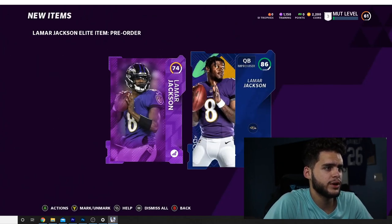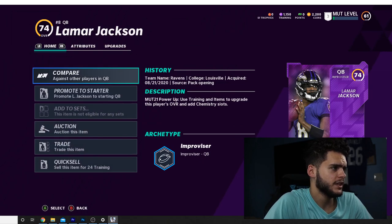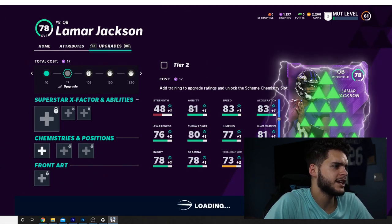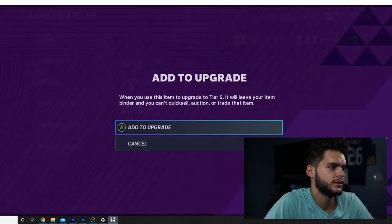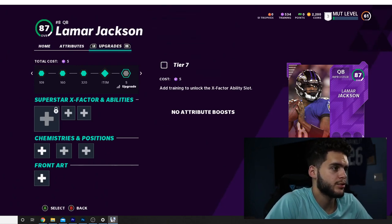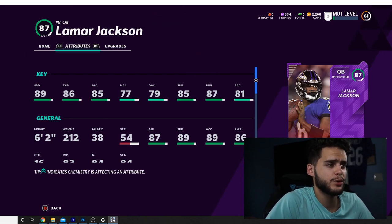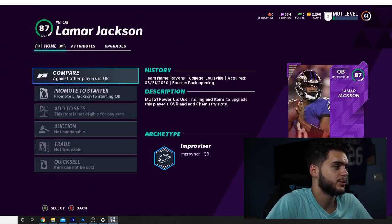Finally, our Lamar Jackson pre-order pack — and we can power him up all the way, which is really really cool. Let's power him up real quick. They actually give you enough training to go ahead and power him up right away — just about perfect. 87 overall Lamar Jackson, pretty fire. The attributes: 89 speed, 86 throw power, 85 short accuracy, 77 medium accuracy, 79 deep accuracy, 85 throw under pressure, 87 throw on the run, 81 play action. The card looks awesome — really love this card.